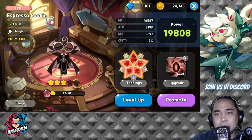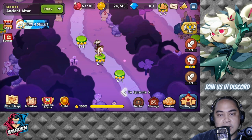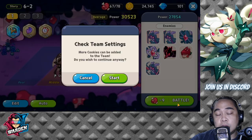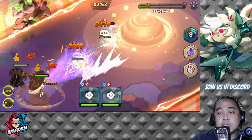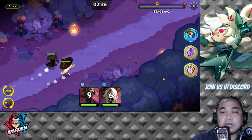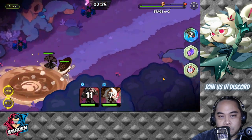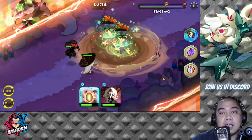Let's move on to some play testing. We'll start with just the two of them at stage 6-2 to see how their mechanic plays out with only the two of them in the lineup. Latte went first, then Espresso went second — and you can see most of the enemies are being controlled in the middle as they both attack.